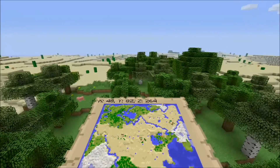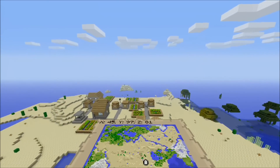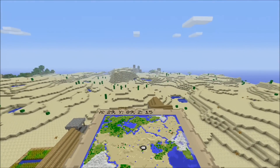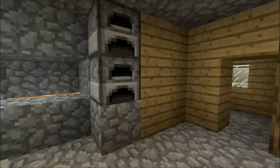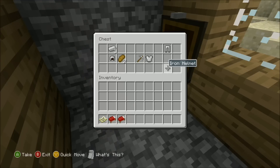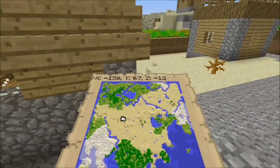If you go straight from spawn in this direction, you'll hit a giant village. Most villages I find are pretty small, but this one is way bigger. There isn't a blacksmith in the village itself, but if you go right over here you'll find a blacksmith chest with some pretty cool stuff — an iron helmet, two bread, iron chestplate, iron pants, and another iron helmet. You pretty much have a full set of iron armor from the start. It's a pretty good starter seed.